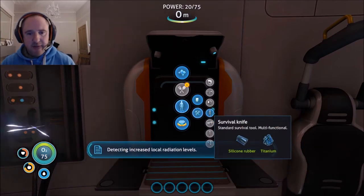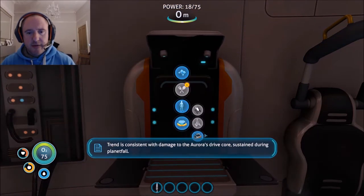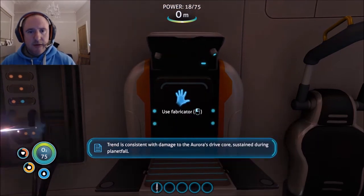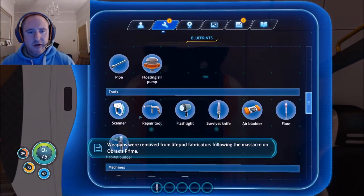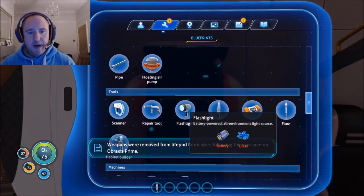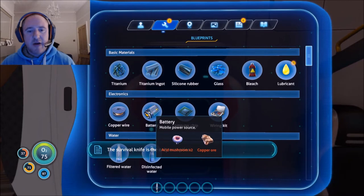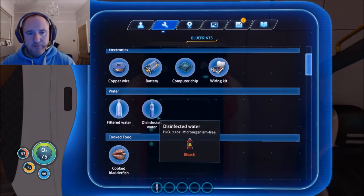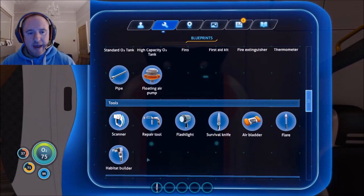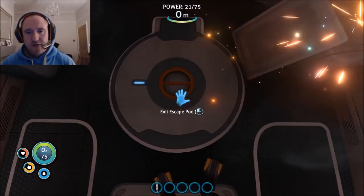Increasing local radiation levels is very handy and consistent with the damage to the Aurora's drive core. For the cave sulfur we need a battery, and for the battery we need copper ore or acid mushroom. So we're going to be looking at copper and cave sulfur.